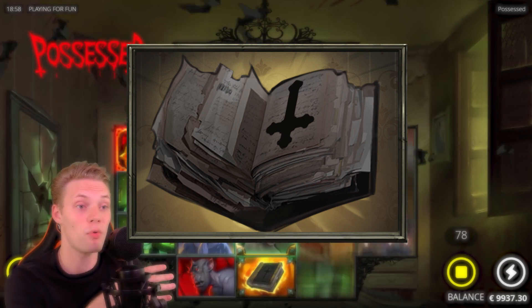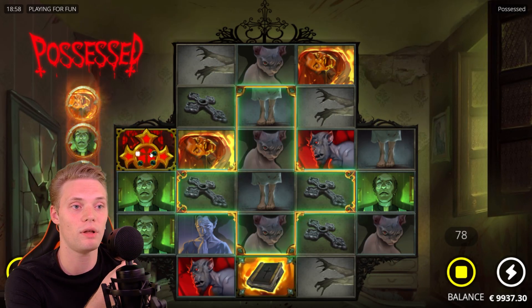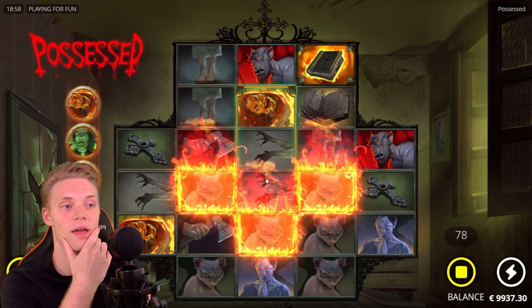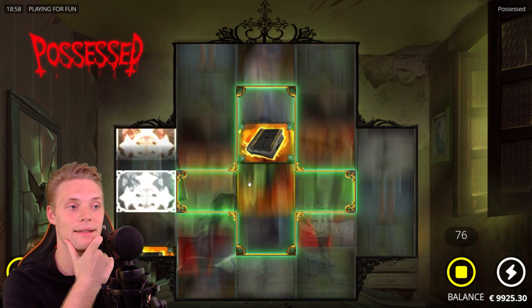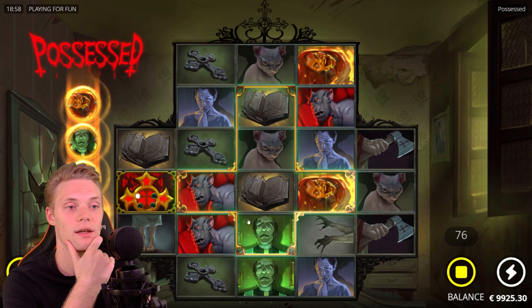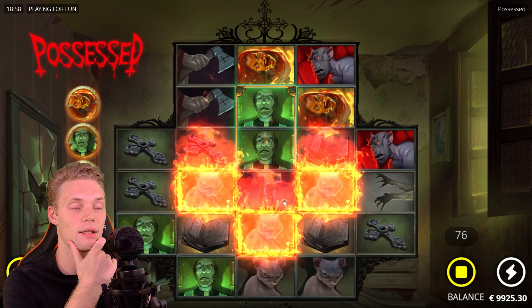All we need is three books — the more books we get, of course, the better. The crucifix symbol feature is only active when it lands inside the crucifix in the center. But if it lands outside, it does a re-spin.